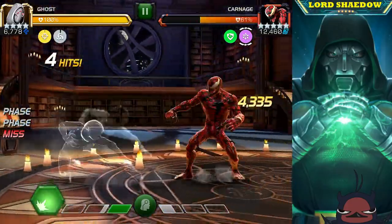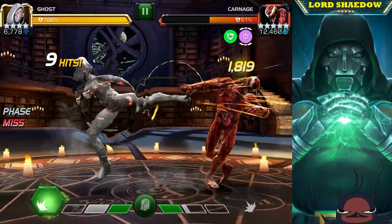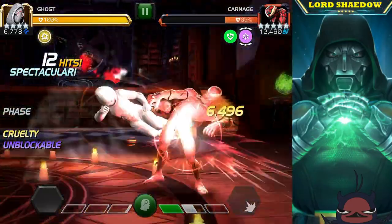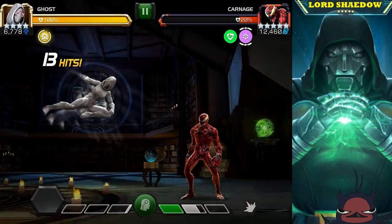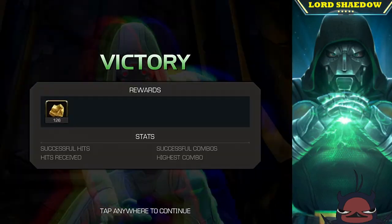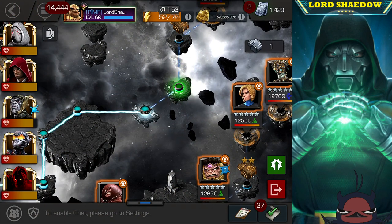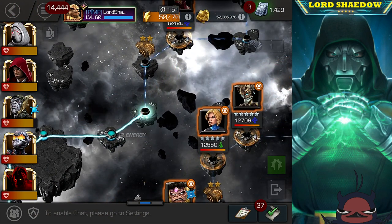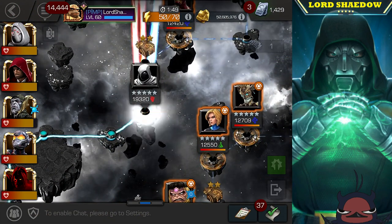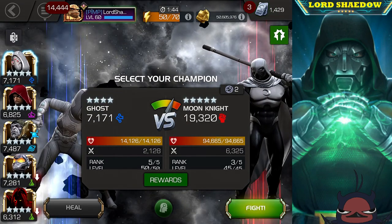I tend to use Corvus mainly in Alliance Quests these days, and I use Ghost elsewhere because she hits hard and handles so many different nodes. As you can see, she just took out that Carnage real quick. Ghost is definitely one of my favorites — I believe she's the most versatile champion in the game. She can't handle everything, but she can handle most things.